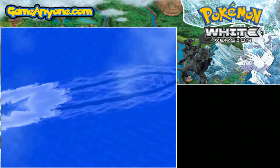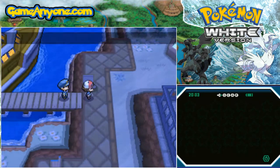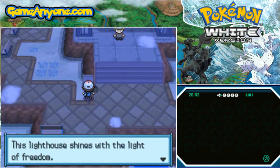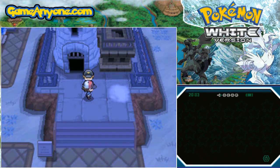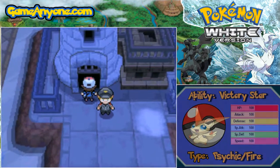Unfortunately I cannot recreate it, so instead I'm using my original cartridge of Pokemon Black and White, which has the Liberty Pass, and taking you all to Liberty Garden to show you what the island looks like and what Victini looks like itself. Victini is zero on the Pokedex for Unova, so it does not add towards your 100% completion to the Unova Dex — it is just a bonus.